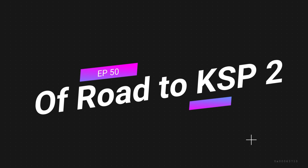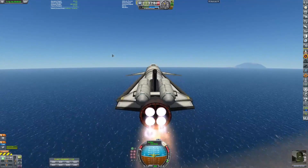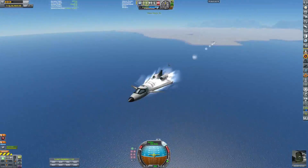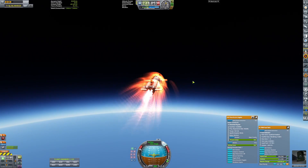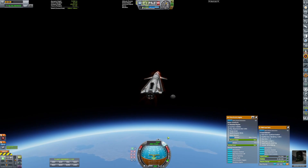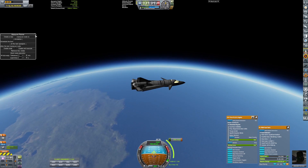Hello and welcome back to the Road to KSP 2. It is episode 50 — we are finally here, halfway through. It's quite amazing, and I can't wait to maybe even get to episode 100. We're starting off with the X-1, an experimental airplane nicknamed the Taipan — which, if you didn't know, is the most deadly snake in the world. I just thought it would be a cool name. And it's an SSTO. This episode we're only doing SSTOs, and there's a reason for that.